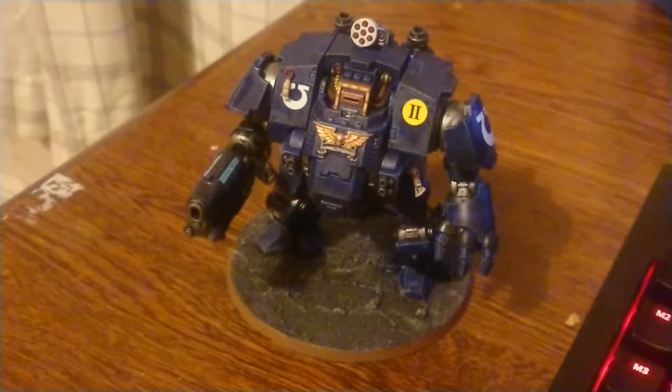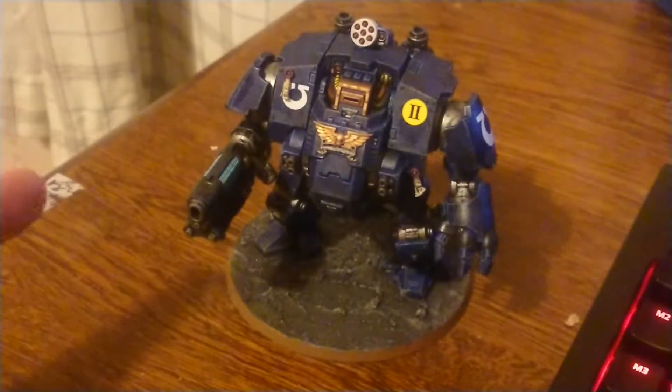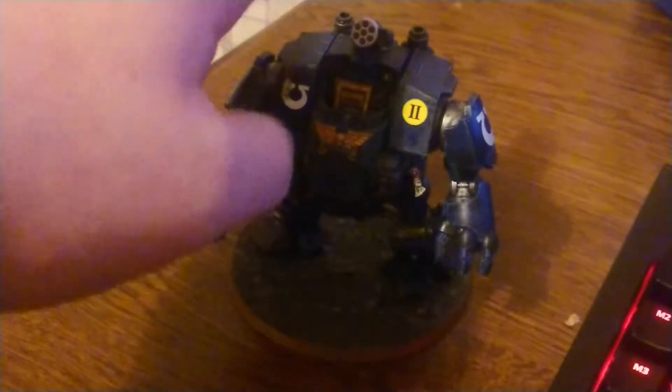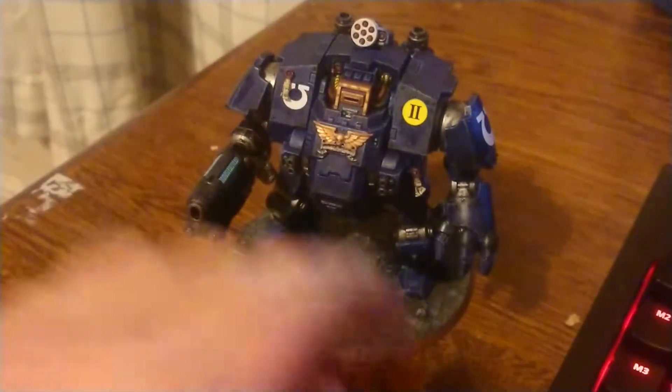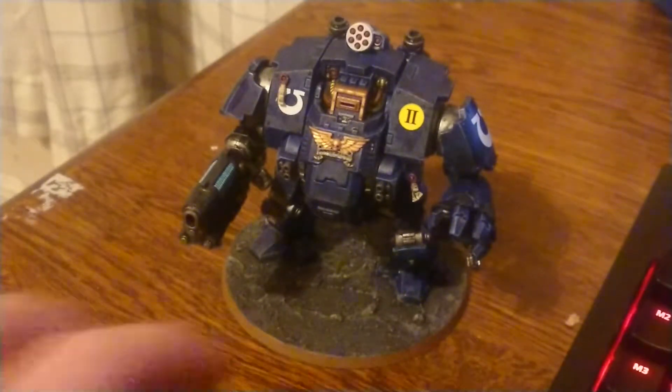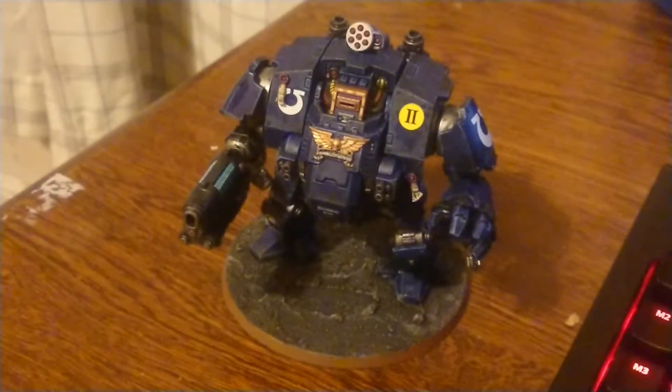So this is my Redemptor Dread. It comes with the macro plasma incinerator, the Icarus rocket pod, it's got the fist, and under there he's got the flamer — you can just see it there — and the onslaught gatling cannon.